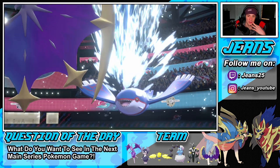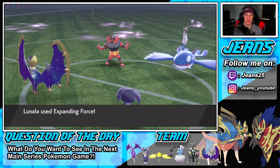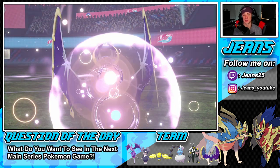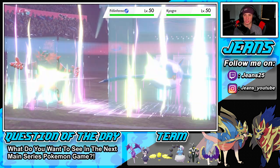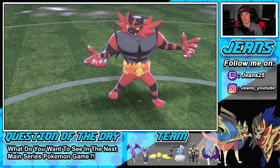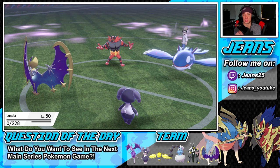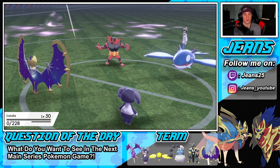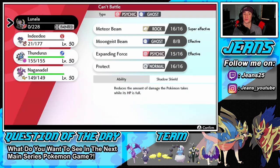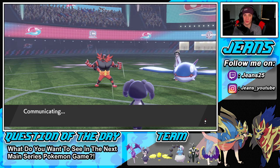Psychic Surge is rolling — Water Spout comes out but it's not doing a lot to us. Expanding Force hits for big damage on Kyogre. Can we KO? We do not — that's a little rough. Indeedy is taken out, and they go after Lunala — I don't like that. I really thought we were going to do way more damage, but it's fine. I'm definitely going to bring in Thundurus — I'll die to Dynamax moves otherwise.